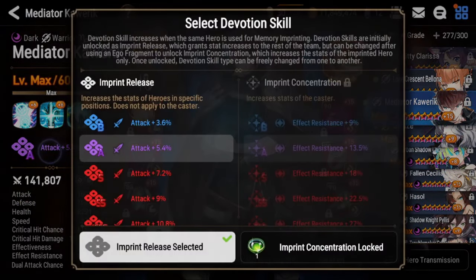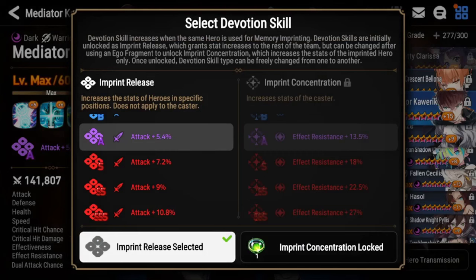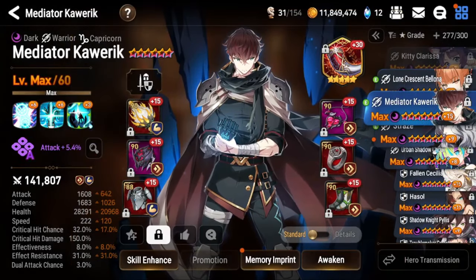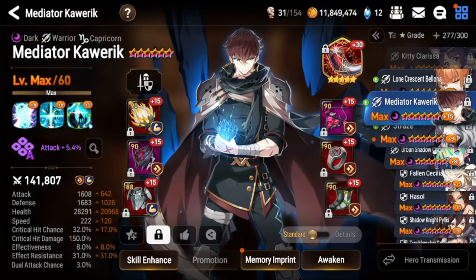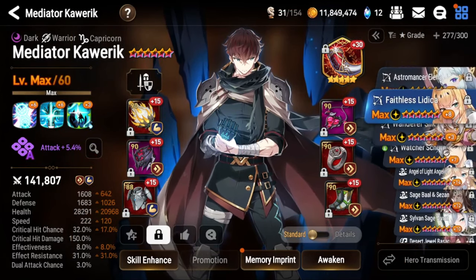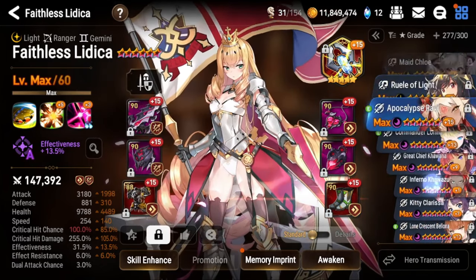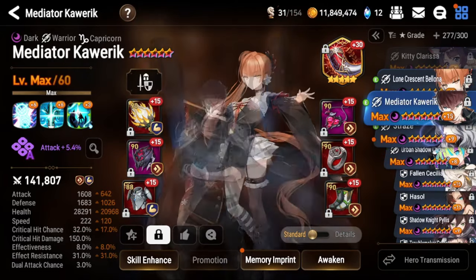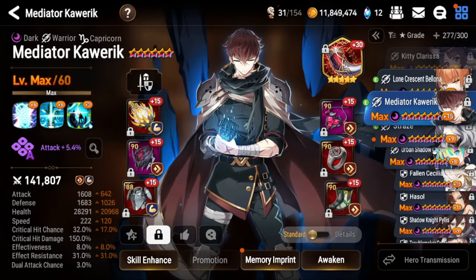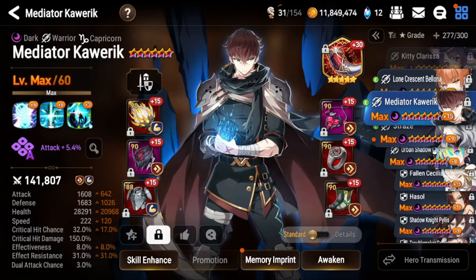If you pull for his memory imprint, you definitely want the imprint release because the attack buff for your entire team is extremely powerful, especially since he already buffs attack. The concentration can be good if you build him on high effect resist — for example against Faithless Lidica to resist a cooldown reset, or against Alua — but for the most part it's better to have him on a tankier, faster build rather than investing substats into effect resist.